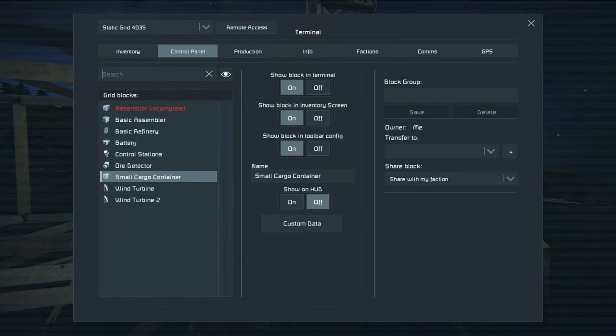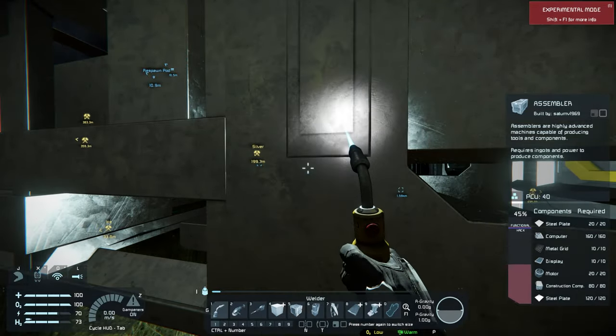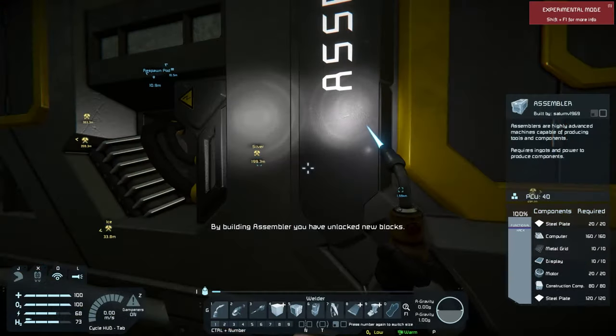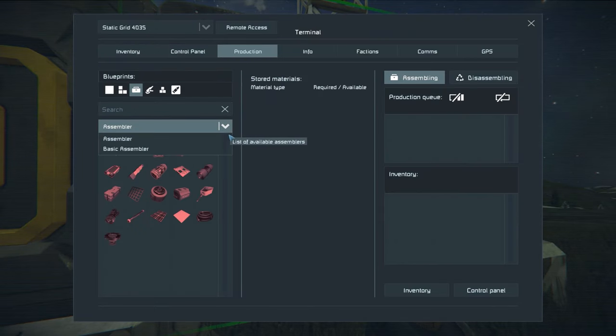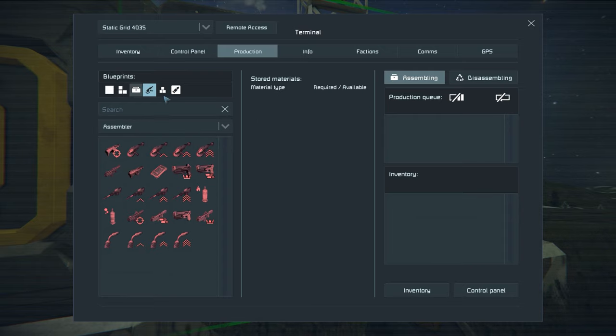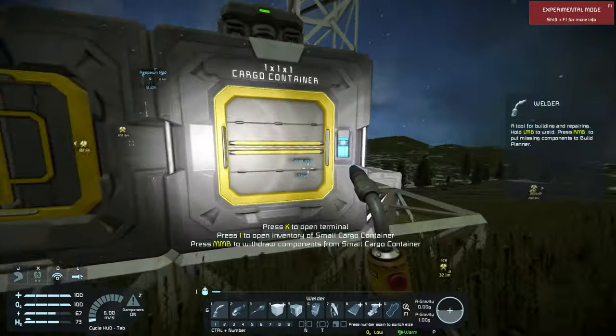Now that I've got this new full assembler built, I can come over to any of my machines and look at the assembler. We've got both the basic assembler and the full assembler. We can look at tools now - you can actually build better drills, grinders, or welders. Silver is one resource you need in order to build the second-tier or near-best tools.